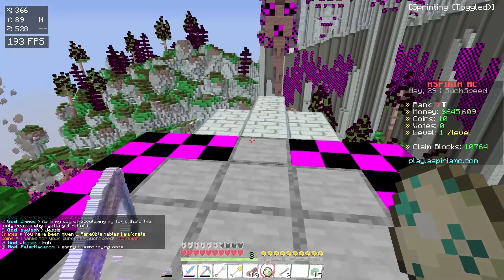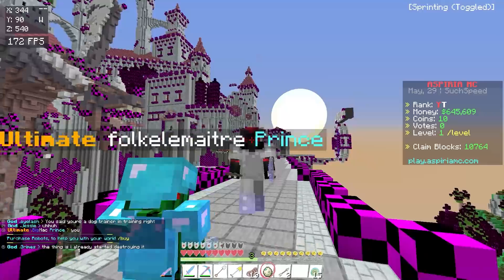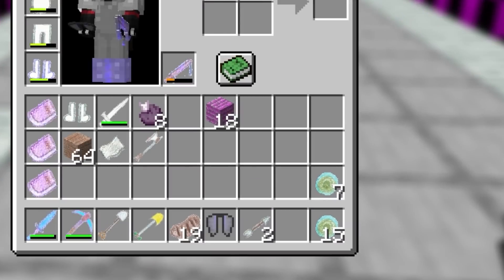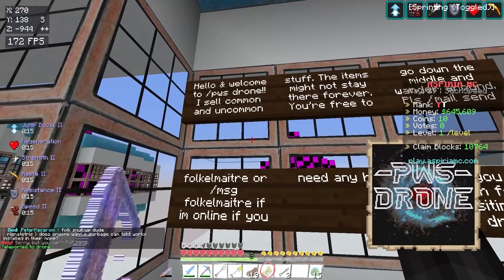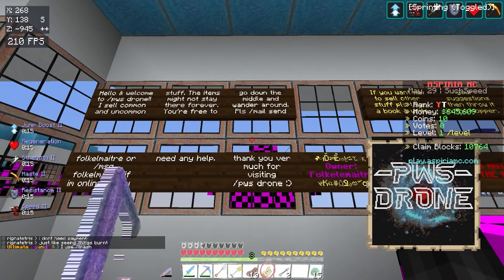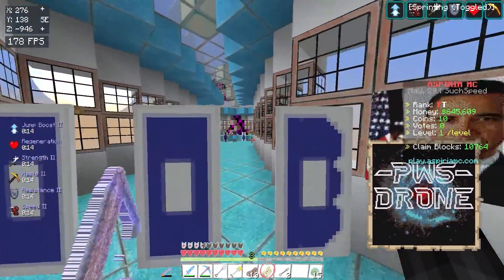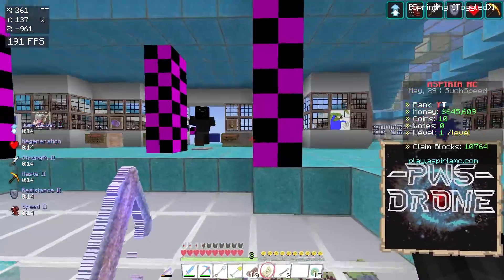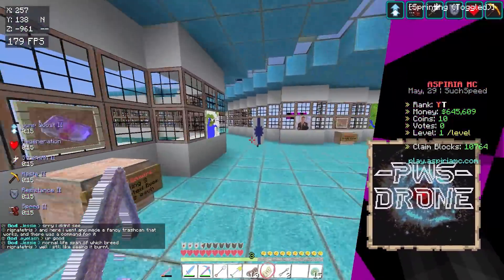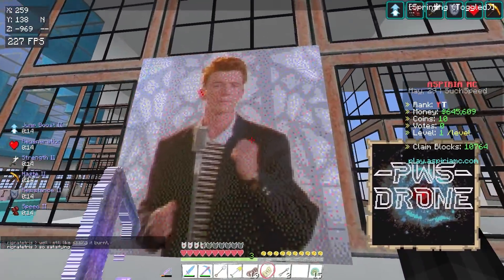I'm going to go ahead and get myself a rare obtainable crate to see if I can get anything OP. I'm going to open this up right now - the last time I opened one I got two god apples. You use coins to buy these, which are also obtainable in the store - I'll leave a store link down below. We got an elytra! Hello and welcome to this player warp shop - he sells common and uncommon stuff. This guy literally has Obama here just chilling. He has a totem of undying, I want one. And he's got Never Gonna Give You Up playing. This is honestly cursed.